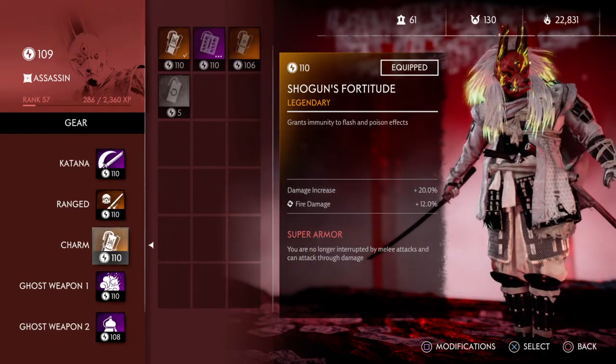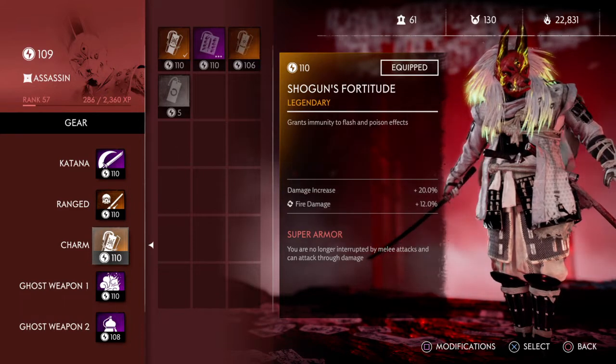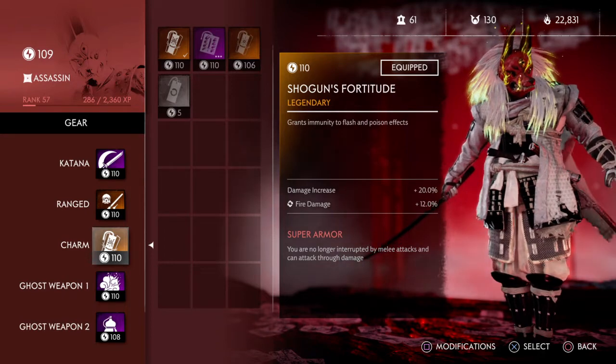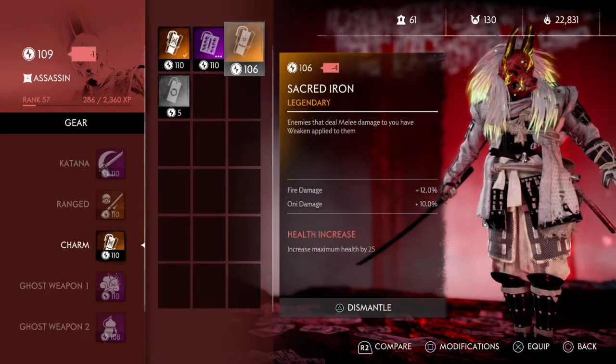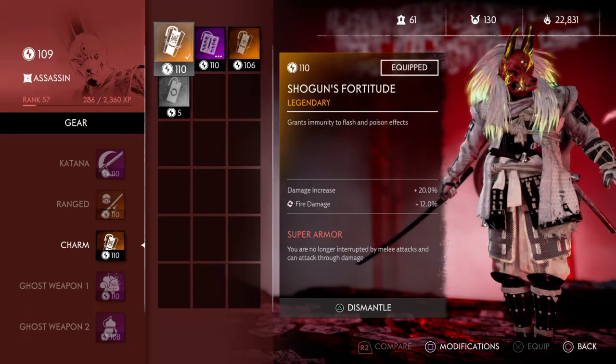If you don't have it, guys, there's a grind for it. There's not a guaranteed drop anywhere — the RNG is completely random, as you know. I think I've gotten three of these so far, and I've destroyed most of them just to get honor tokens. The other charm I have is Sacred Iron. But Shogun's Fortitude — back to that — is guaranteed something you need.